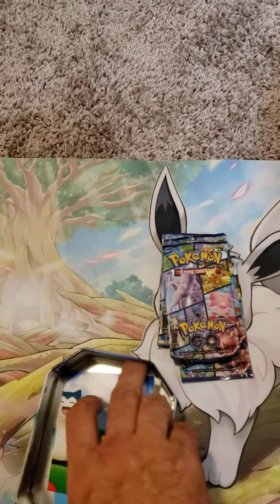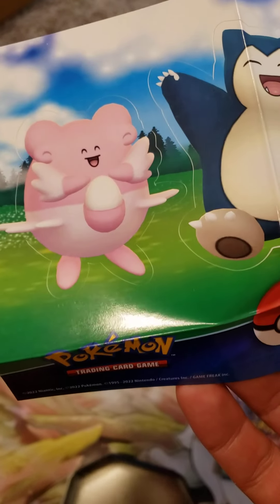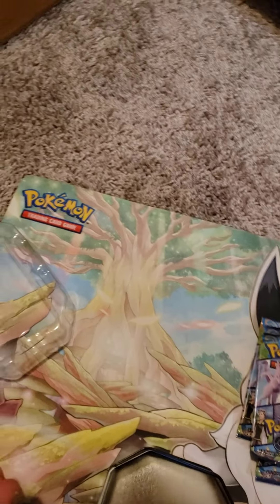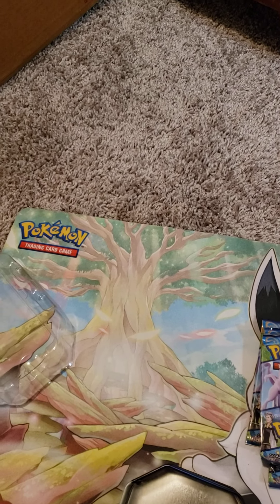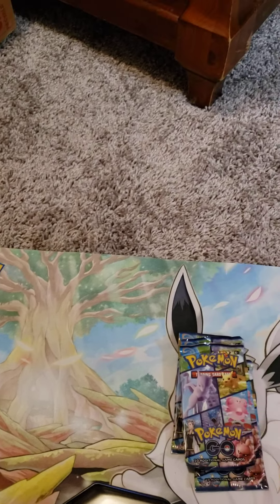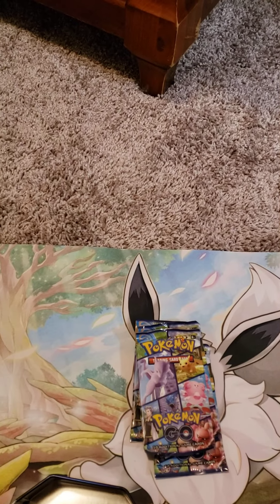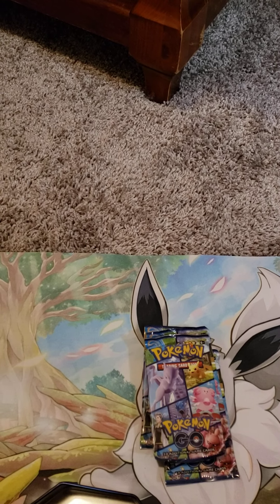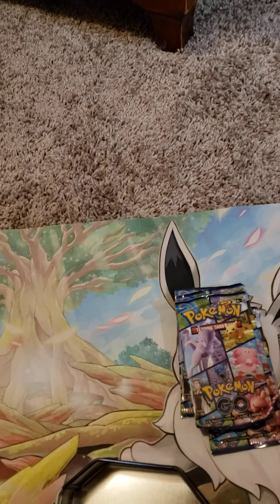We also got a little sticker sheet — you got a Pikachu, a Snorlax, and a Blissey. That is actually pretty cool. There are some more codes on the back of this one — I got this before. There are some more codes in the back and I believe they're stickers from the Pokemon thing. I'll be redeeming those next time I'm on Pokemon Go. It's only four codes, but I'm not going to complain.